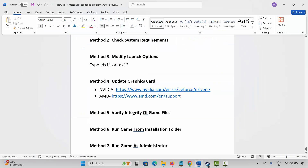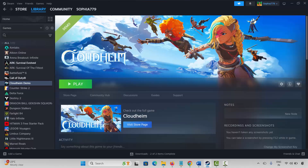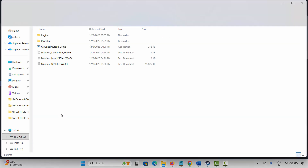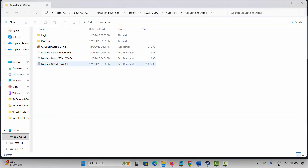If not, the next method is to run the game from the installation folder. Go to Steam, select your game under the Library section, right-click, click on Manage, then click Browse Local Files. This will take you to the game folder. Simply double-click on the game application and check whether it's opening or not.